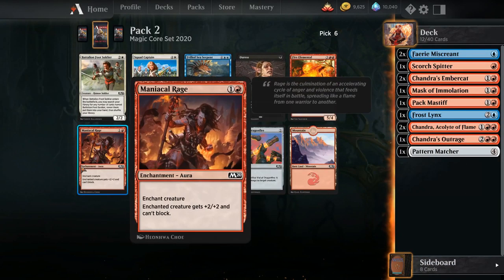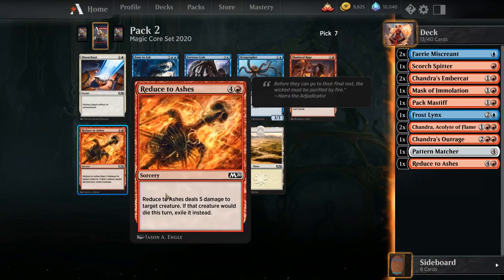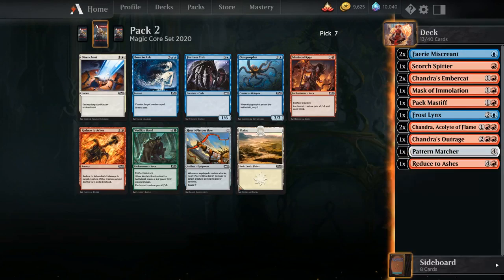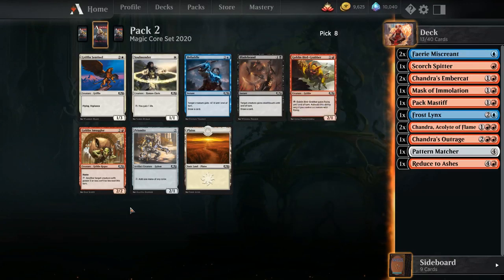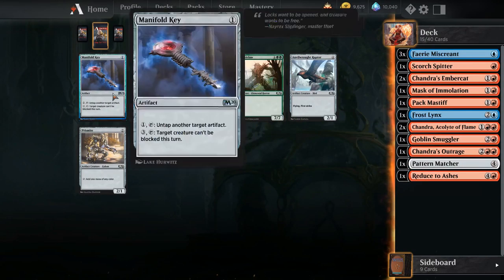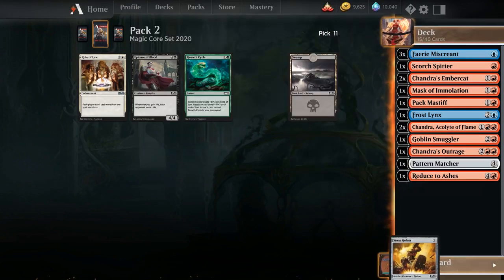Reduced to Ashes is just some removal. Maniacal Rage onto a Fairy Miscreant could be okay, but I think we just would rather have the removal spell. Another Heartpiercer Bow — I don't really like running multiple Reduced to Ashes, especially because this might be a 16-land deck, so let's take another Heartpiercer Bow and maybe have a nice Renowned Weaponsmith package. Goblin Smuggler — perfect pickup, just a good card for sneaking through damage. Fairy Miscreant Wield — maybe we'll get the Swift Water Cave. No, but we can get a Manifold Key. We'll just take a Golem.